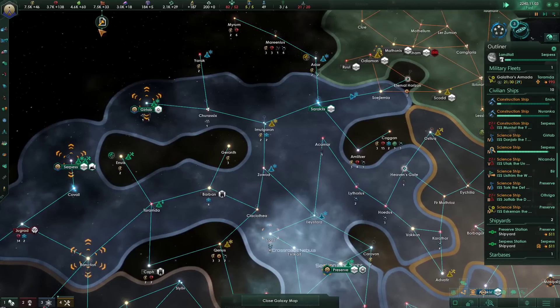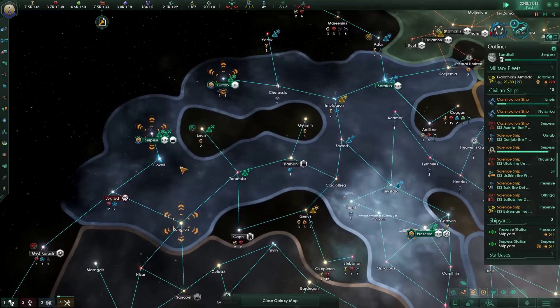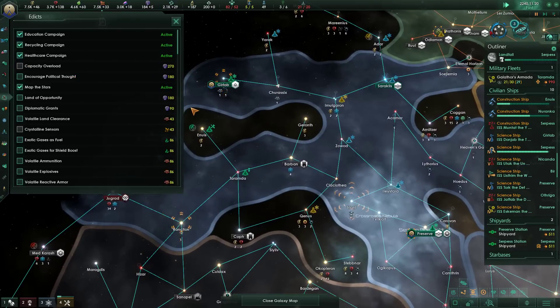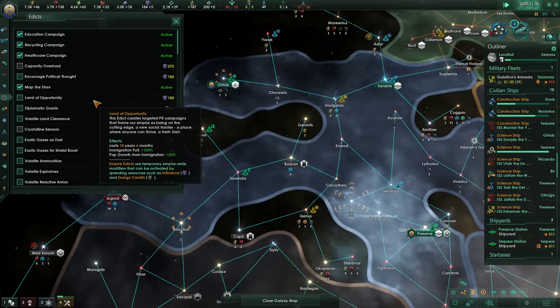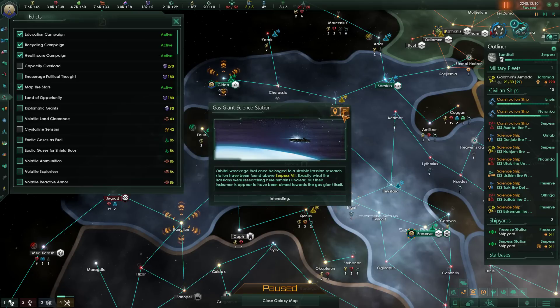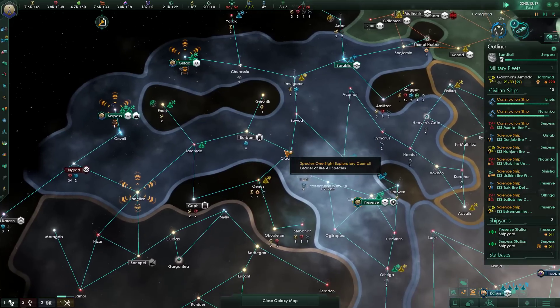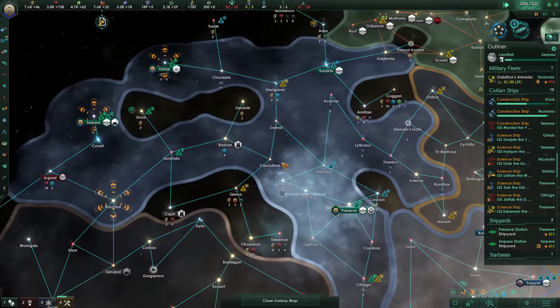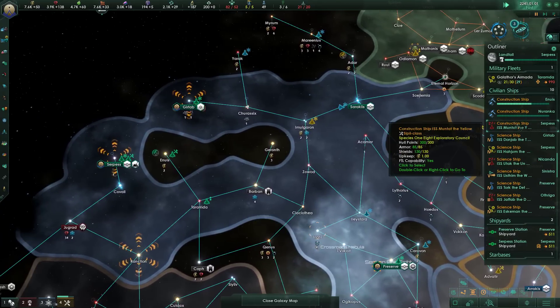Borders closed. I'm not gonna spend any influence tweaking that. We do have some spare influence. Land of Opportunity — immigration pool and growth. Once we get the other planets down, it actually probably is worth doing a cycle of that. It would cost us all of our influence. But we don't actually have to rush to grab the rest of these sites — we might want to finish everything before we do that.